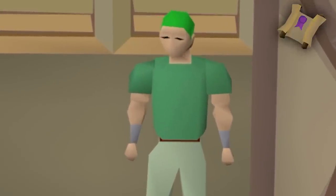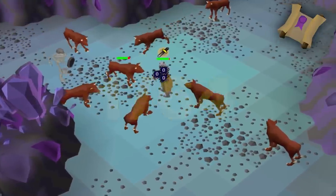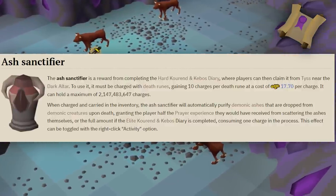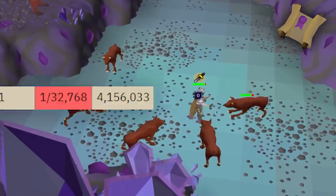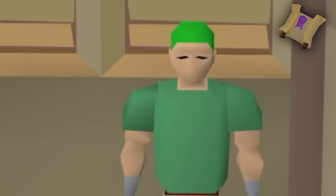If you don't want to do that, and you want to train your melee stats, you can pose yourself back into the Catacombs and stand in between the Hellhounds. If you bring an Ash Sanctifier, you can actually train your prayer here too. The Ash Sanctifier is basically the Bone Crusher version, but for ashes. Get your best prayer gear out, and start auto-retaliating. You also have a small chance of a smoldering stone, and some more totem pieces.